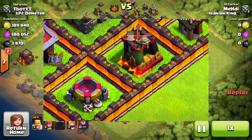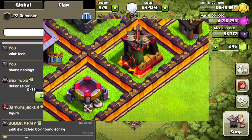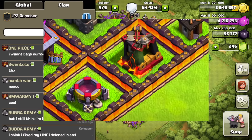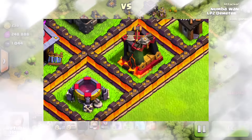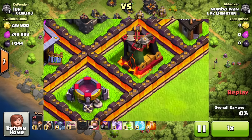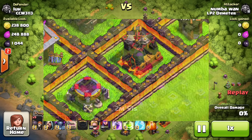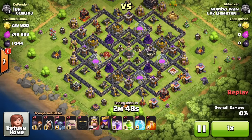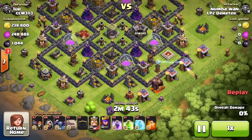A few hours later they updated it a third time — now there's an archer tower at the top instead of the spell factory, so it looks like they finally fixed the whole thing. Third time's a charm. They clearly noticed the dark elixir barracks they leaked but missed the spell factory at first. Maybe this was a hint to all the clashers waiting for a new dark elixir troop. Tell me in the comments what you think the new dark elixir troop is going to be.